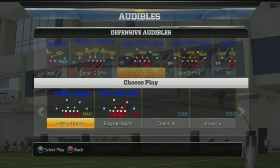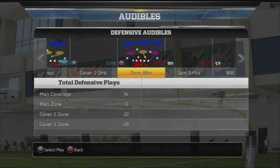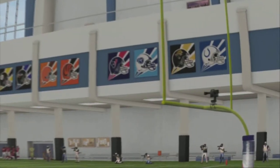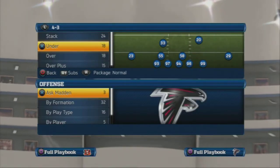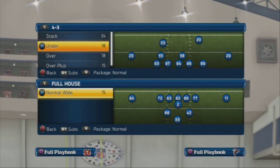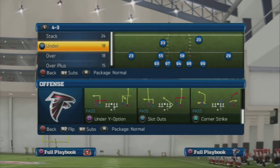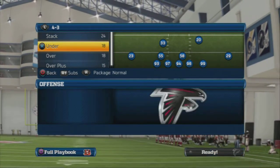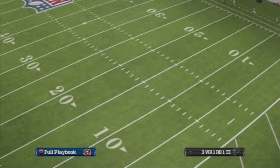Today I want to talk about the 4-3 Over formation — the 4-3 Over Zone Blitz. This is a play I go to when I can't figure you out. It's kind of a filler play. If there was such a thing as a money play on defense, that's what this is. It's a very good blitz for what we're doing and the coverage we're creating. We come out in our base and we have that Will Punch Through Seam.